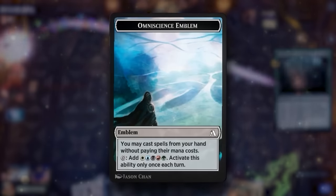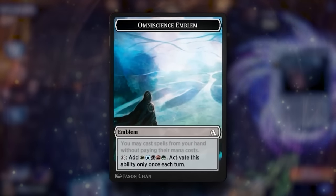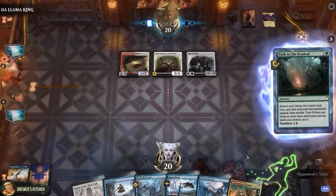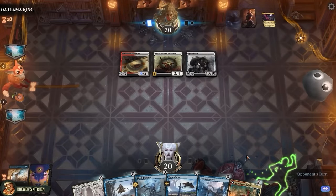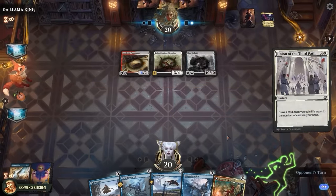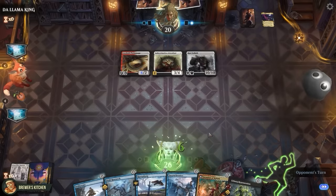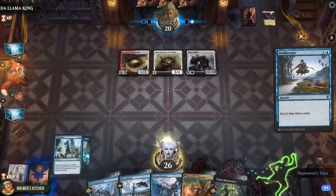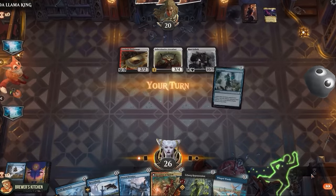I should've mentioned: once each turn you can generate Wooburg to pay for abilities and cast stuff from other zones than their hand. I guess they path for no value again. And pass the turn. Here we go. End step: Union of the Third Path to draw a card and gain 6. Deliberate to scry 2 and draw a card. Two draw spells on top. Perfect. Let's go into our turn.